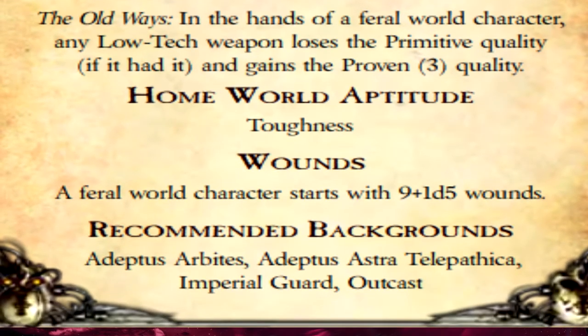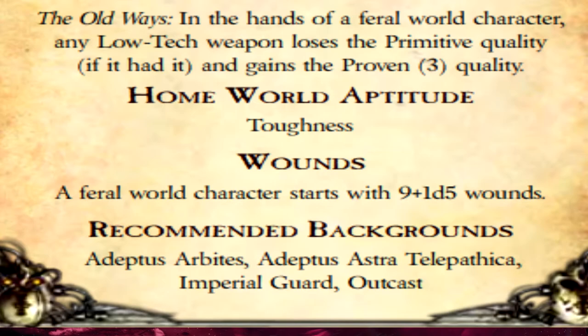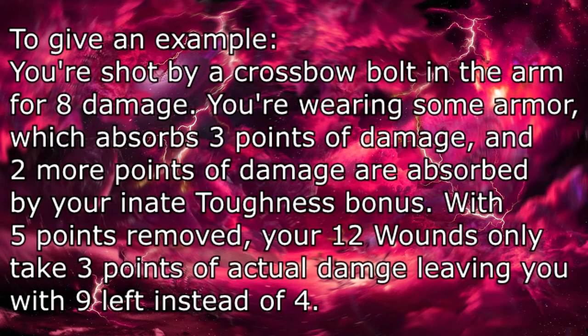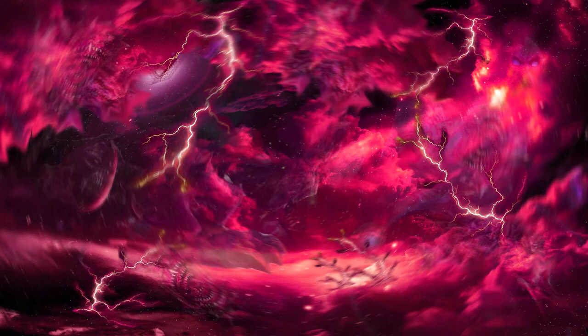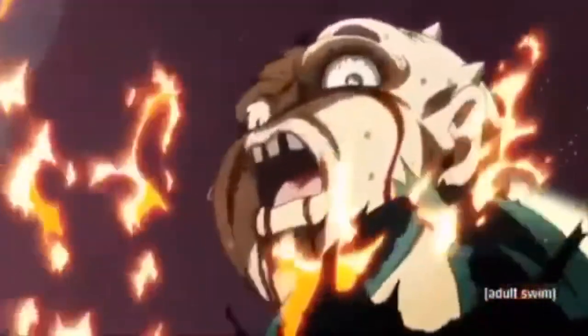The last thing to write down from your homeworld is your Wounds, which are going to be a 7 value plus 1d5 — in our case, 9 plus 1d5, because we're tough. What exactly are Wounds? Basically, think of them as a wall. When you take damage from attacks or hazards, after damage reduction from your armor is calculated, the remainder is deducted from your Wounds. Once they run out and your wall is shattered, you start taking much more serious damage called Critical Damage, depending on where and by what you were hit. Different locations and damage types will have different effects — 5 points of Critical Damage to your leg by a bullet will hurt and probably cripple you for a while, but it's better than 10 points of Critical Damage from an explosion to the head.